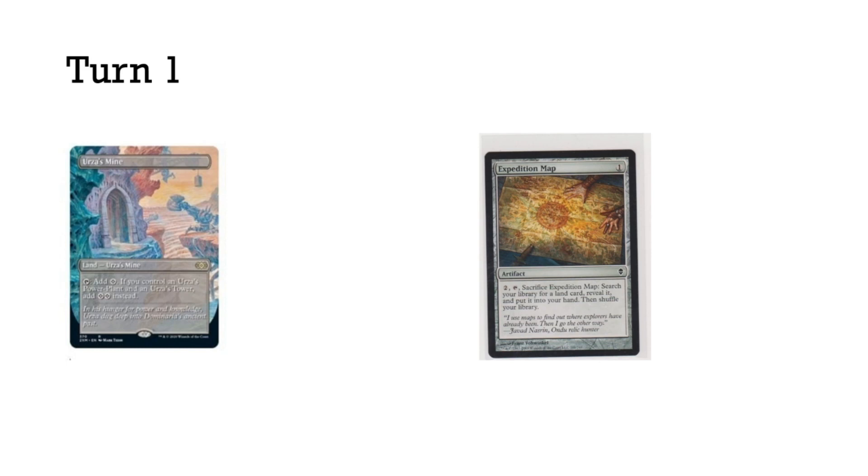So what do the turns look like with this kind of counting? Turn one, we ideally have one land and we play Expedition Map. Turn two, if we play another Tron land, we have two of our three Tron pieces and we can use the two mana generated from those two Tron lands to search for the third one we need. So if we need the Tower, we go get it. By turn three we have that seven mana.